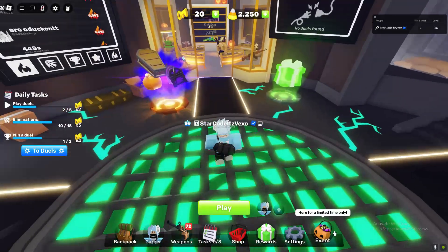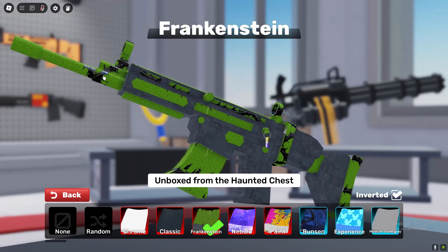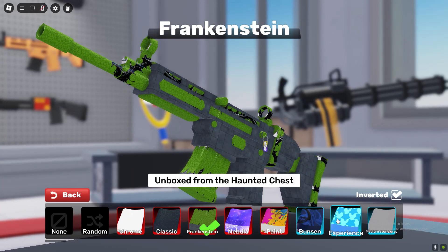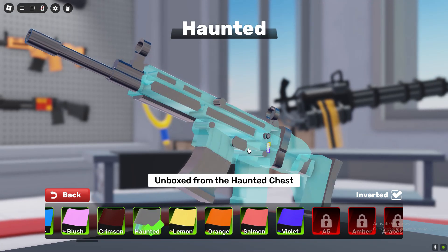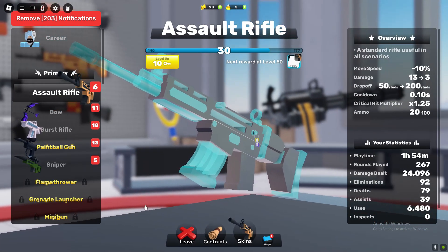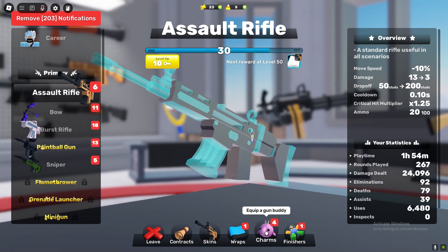Starting with the first thing, which is the Frankenstein skin — looks very very good. We got some sort of vine coming through the gun which looks absolutely insane. I really do like that skin. We also got the Haunted skin which makes the gun transparent, which is honestly so sick — not gonna lie, really like that one as well.